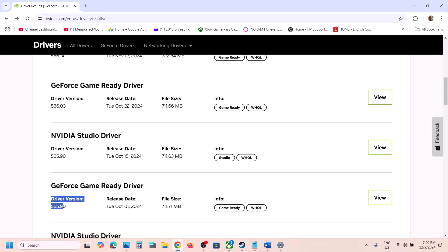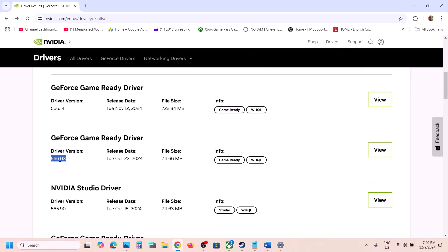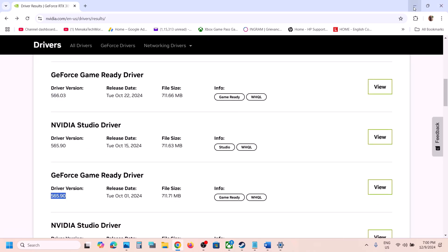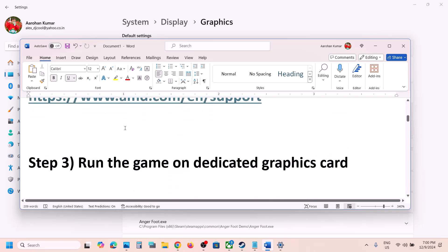Click on 'View more versions' to find older driver versions. For many users, installing version 565.50 has worked — click on View, download it, but during installation make sure you put a check on 'Perform a clean installation.' You can also try rolling back to version 566.03. Try rolling back the graphics driver and then check.